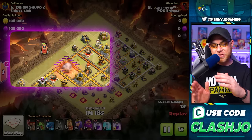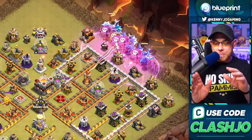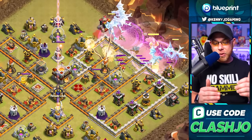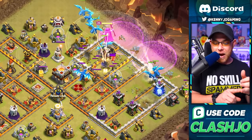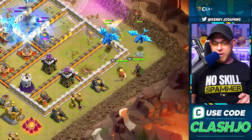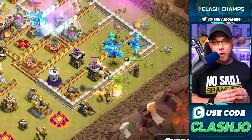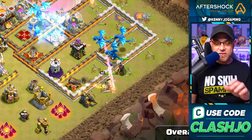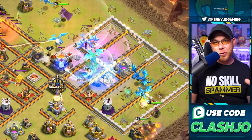On the opposite side he's going to spam it up - dropping double rage, electro dragons, balloons, and the warden on air mode with his ability, which is going to send the balloons in to clear the air defense as well as the multi-target inferno tower on the far right corner. The barbarian king and archer queen walk their way down, chipping away at archer towers and cannons to assist the electro dragons.